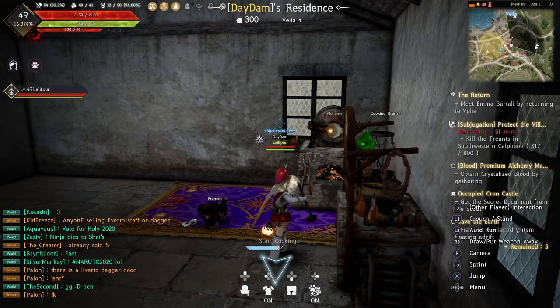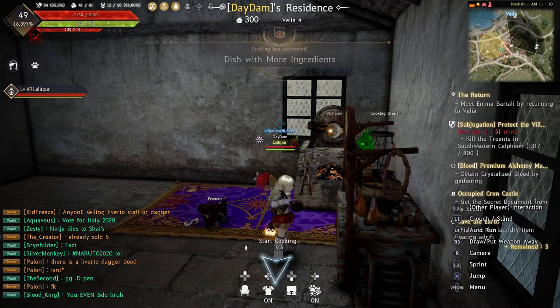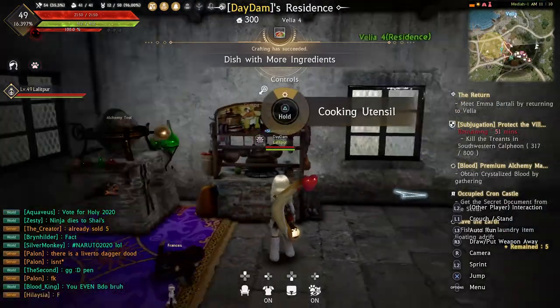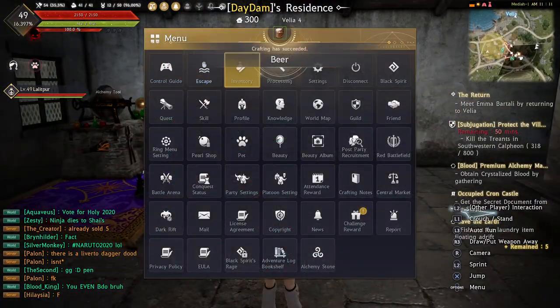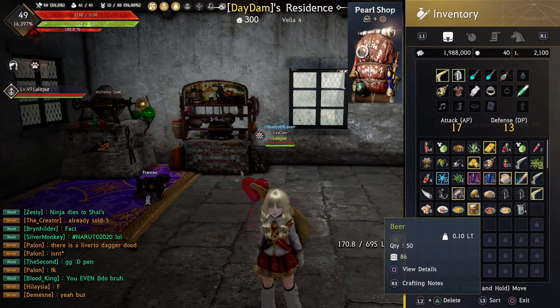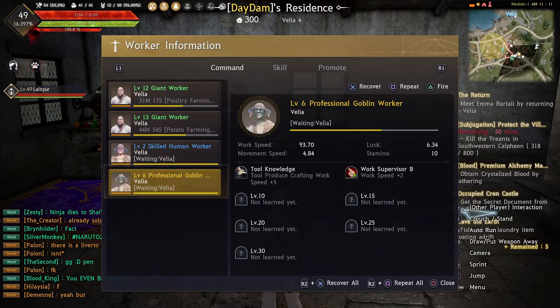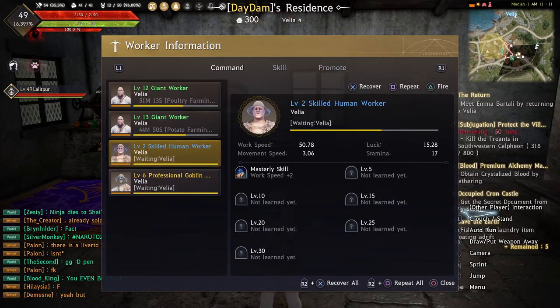I'm not gonna go all the way through since it takes a little bit, but there are clothes you can get to reduce your cooking time. Crafting has been successful and we have crafted our beer! I already have 50 beers made. Now click X on the beer and it will bring up your workers list.